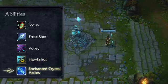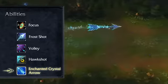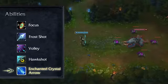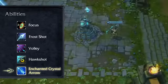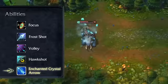Ash's ultimate, Enchanted Crystal Arrow, fires a giant arrow in a target direction. This arrow travels indefinitely until it collides with an enemy champion or flies off the map. If it connects, the arrow shatters on impact, damaging and stunning the champion it hits, while slowing and damaging enemies in the surrounding area. The stun duration varies greatly, gaining intensity the farther it travels across the map.